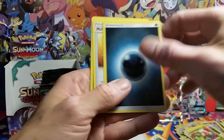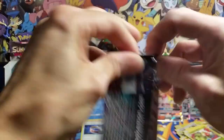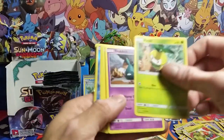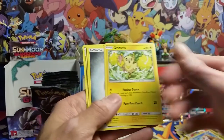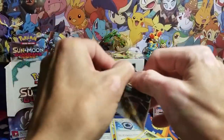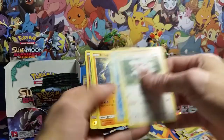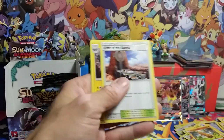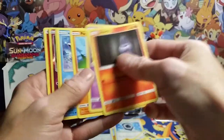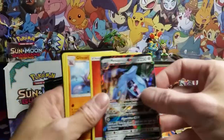Lilligant reverse, Swellow rare non-holo. Got the Delibird reverse and another Oricorio. Only got four GXs right here — hoping for a couple more, please. Delibird, Sudowoodo reverse, requires a rare. And a Tang-oh — Metagross GX with a fire energy.